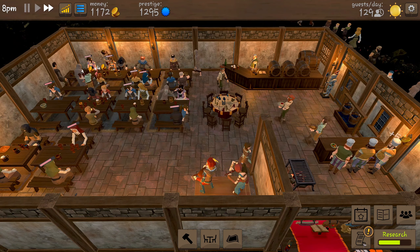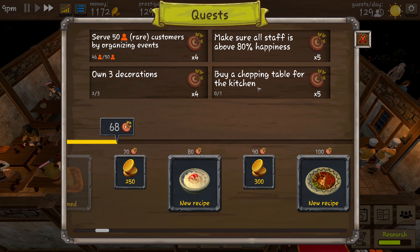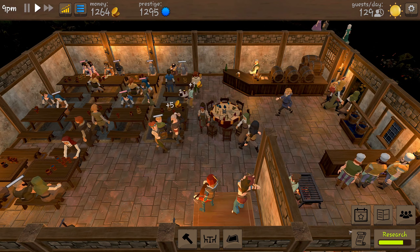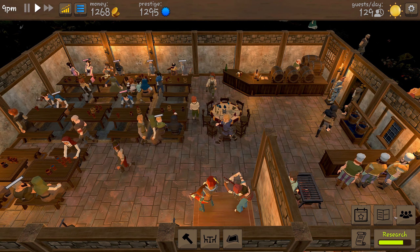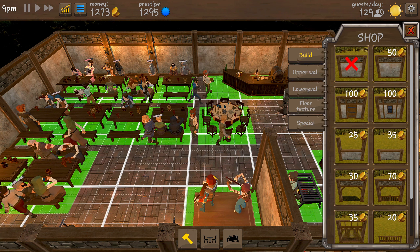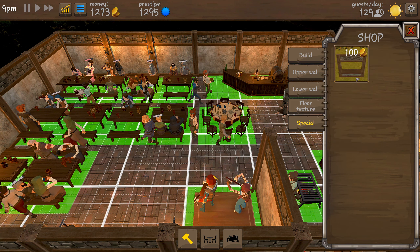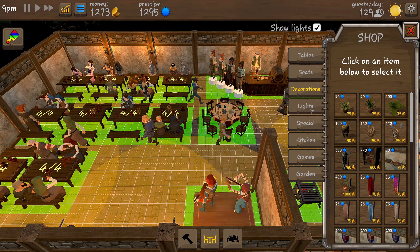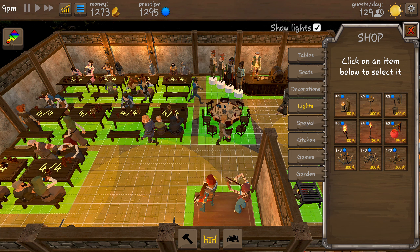Our money is building up really fast. There's a prompt to buy a chopping table for the kitchen. Let's slow down and look at what we can buy — buildings, specials, tables. We could get a nice big table soon. For decorations, there's one that gives 220 prestige which would actually give us enough for our next event — we'll keep an eye on that one.